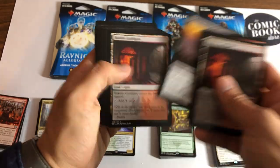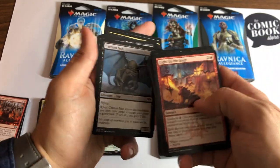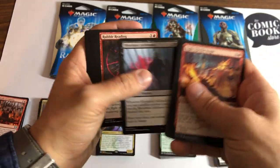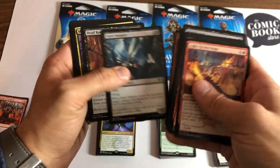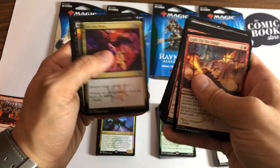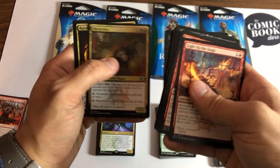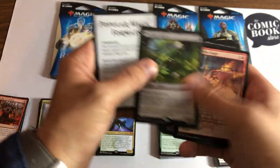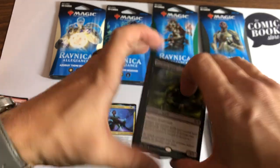In commons we're looking for Light Up the Stage and Gates Ablaze. Light Up the Stage — there's a nice three dollar bill, a couple more of those would be sweet. I bet the rare in this pack will be the Butcher. It's Pestilent Spirit, okay — so that's a miss. The money came from the Light Up the Stage in that pack.